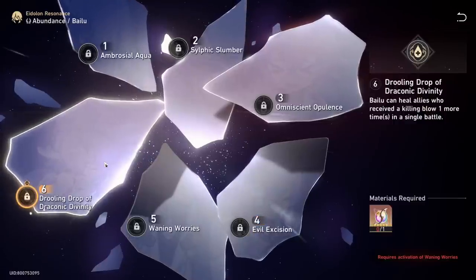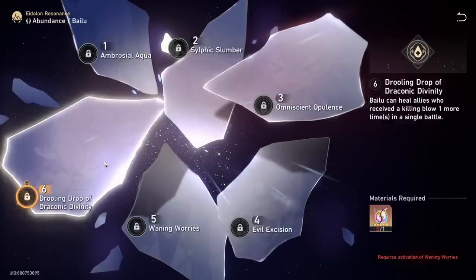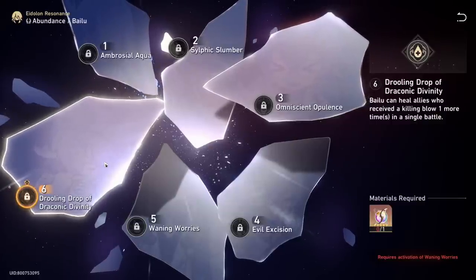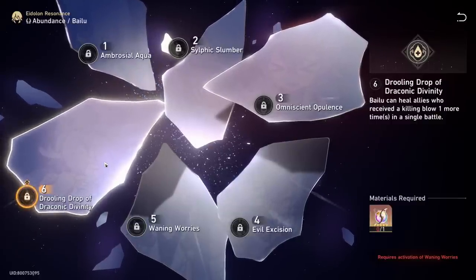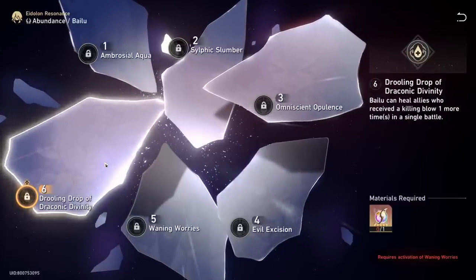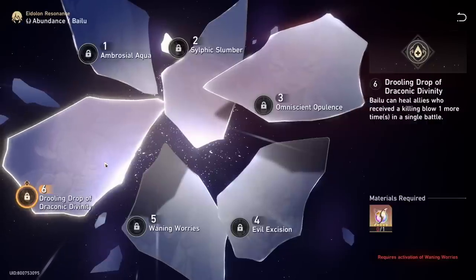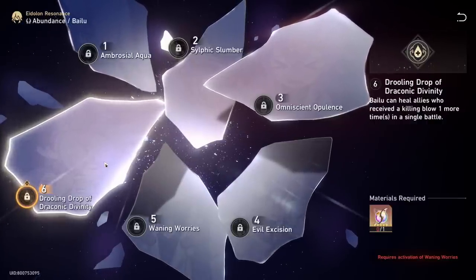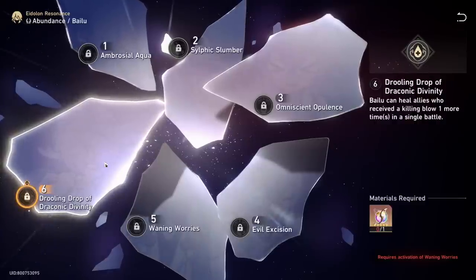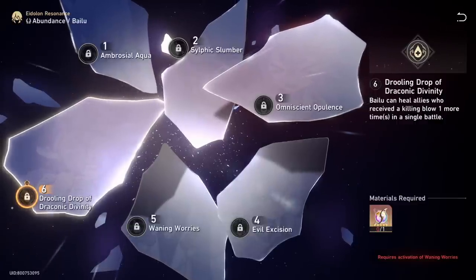Her final and most powerful Eidolon is E6, which changes her talent from allowing you to revive one ally per battle to reviving two allies per battle. If an ally goes down she can bring them back, and with E6 she can do it again — definitely a strong effect. But in most cases you're not really going to be using the talent at all, or at most once, so it's not a mandatory or required Eidolon by any stretch of the imagination.